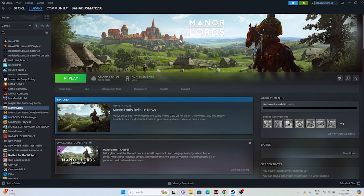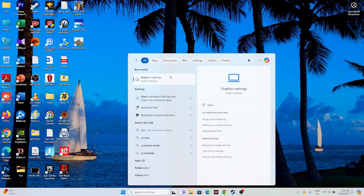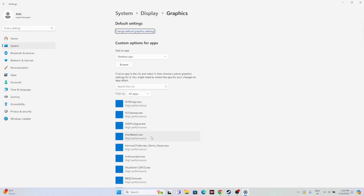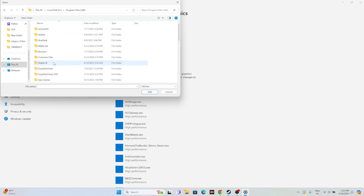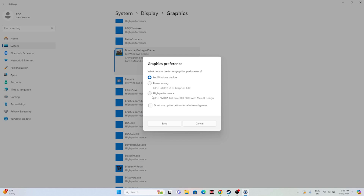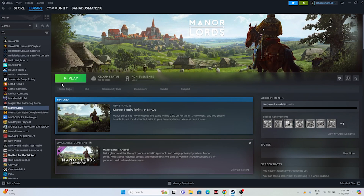Next, run the game on the dedicated graphics card. Search for Graphics Settings and click it. Find Manor Lords in the list — if it's not there, click Browse and navigate to C > Program Files (x86) > Steam > steamapps > common > Manor Lords and add it. Once added, click Options, change the preference from Let Windows Decide to High Performance, and click Save. Close the window and try launching the game.